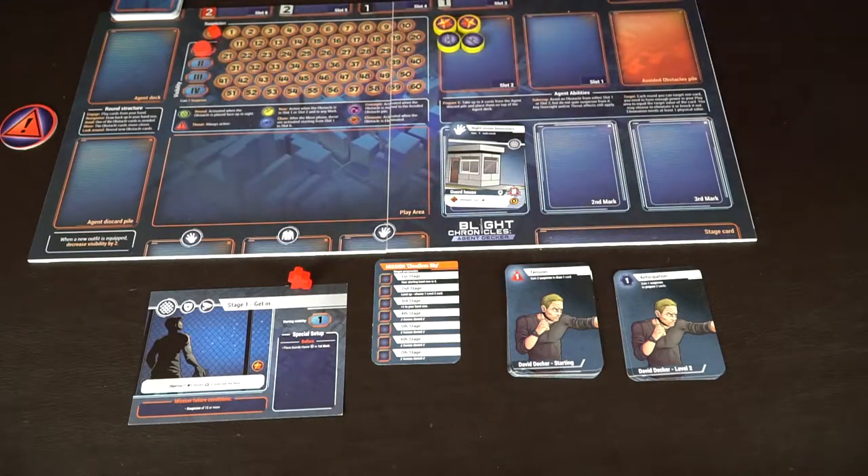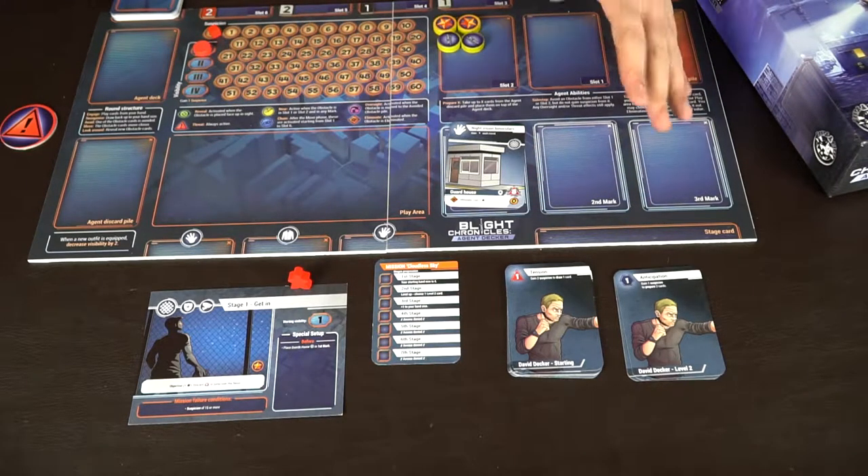To begin, you start with a deck of eight cards and draw four. The obstacle deck is set up based on the stage — it tells you which obstacles to include and any special setups. For instance, in this stage we have the guardhouse, and when you defeat it you gain a star. You can then discard certain things to jump over the fence and get into the facility, then continue choosing different options.